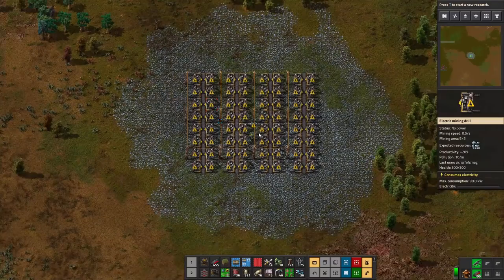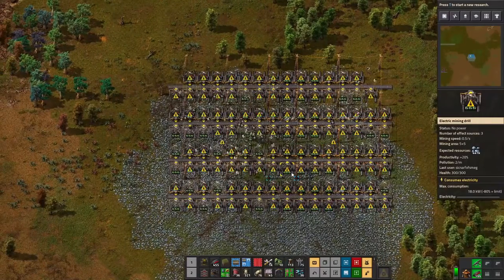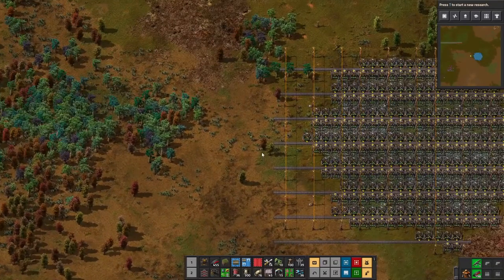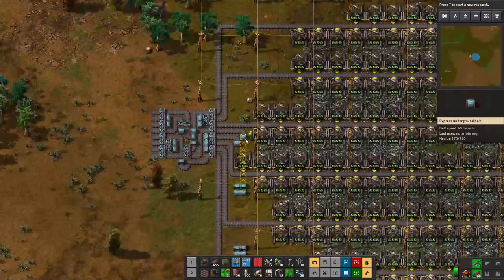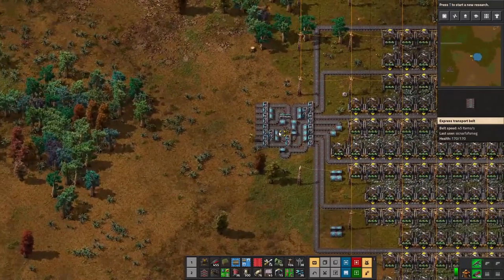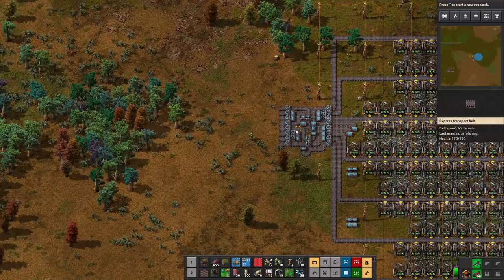We'll grab this as a blueprint so next time we're laying down mines we can do them a lot faster. That reminds me — we should throw in some efficiency modules. This makes placing all the mines so much faster. We've covered the entire thing in drills. All the output is going to go out this way. We want to load balance all eight belts so everything spreads evenly across all the carriages before we load onto the train.